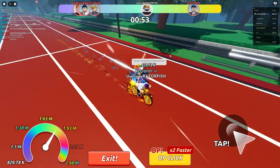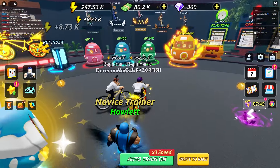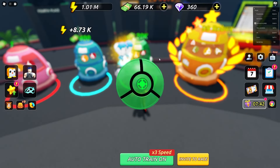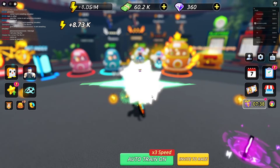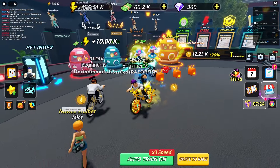I got second place - couldn't beat Dash Dan but second place isn't too bad: 80,000 money and 10 gems. I need to get more energy for sure. With 80,000 money I can buy some pets - getting one for 20k that gives 6.6x, which is actually good. I can ascend now and I'm getting a lot of energy. There have got to be game passes too.